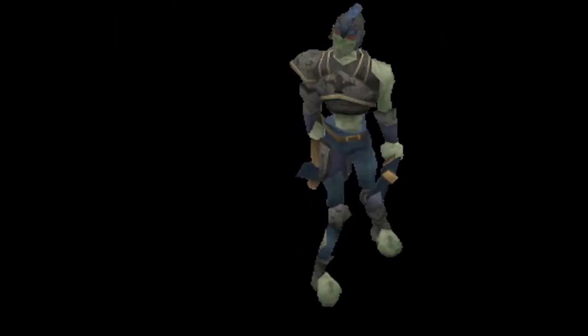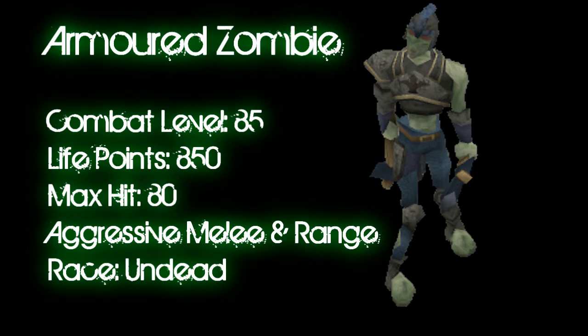Now I'd like to give you a little bit of basic information about the zombies. They are combat level 85, with 850 life points, and their max hit is 80. They use either a melee or a ranged attack, and they are aggressive. They also are undead race, so pay attention when we cover the gear.